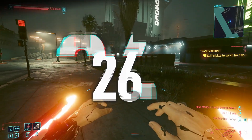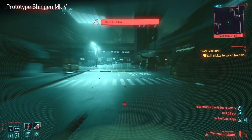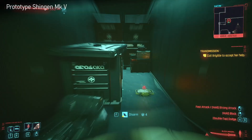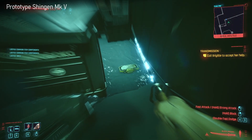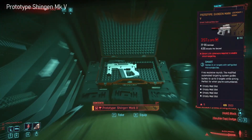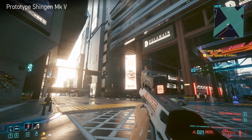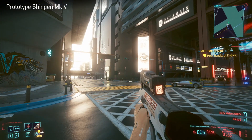Next up we have one that's really easy to miss - it's not on a quest. You can get it anytime after Down on the Street, in this Arasaka compound. Make sure to defuse that mine, and then it's in the box just around the corner. It's the Prototype Shingen Mark V - a nice little smart submachine gun, really has that experimental tech sci-fi feel to it, and it has the bullet readout which is always welcome.